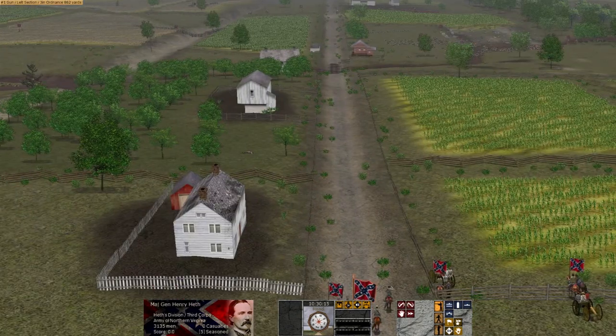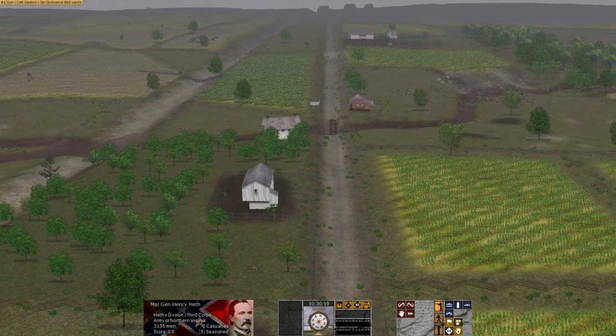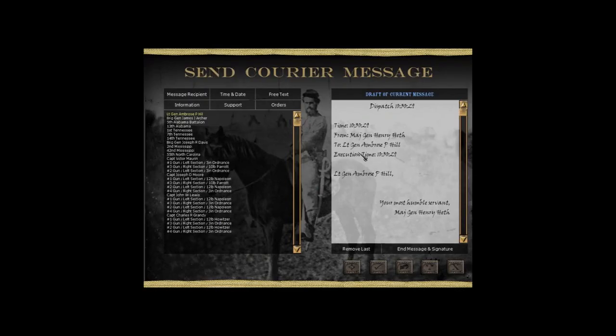This game is quite fun and very simulator-y. It has a mode where you can command from the saddle, so you can only see what your commanding general in the particular scenario can see — quite cool. It also has a courier message system. We can send a message to A.P. Hill if we wanted to, but he doesn't have anything to give us, so there's no point. We can also send messages to our subordinates, even to individual regiments if we chose.